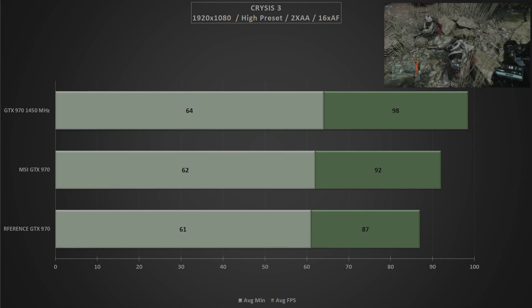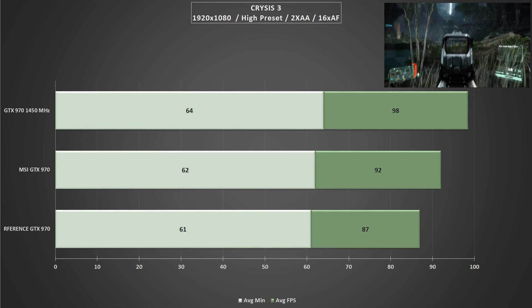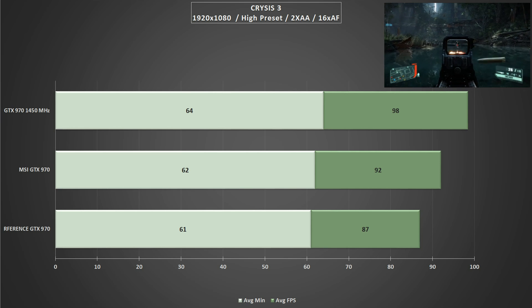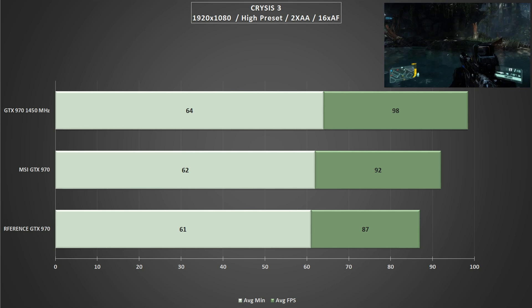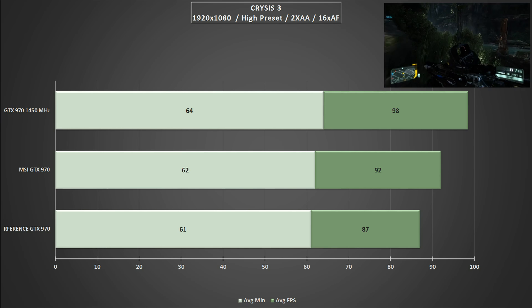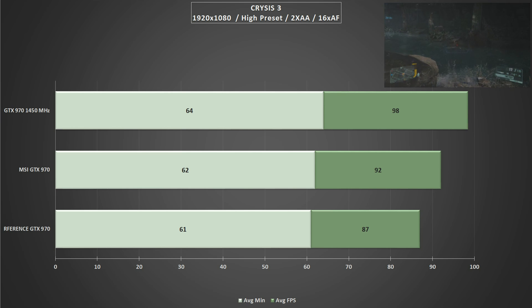In Crysis 3, we're getting 98 FPS on average, which is frankly excellent. The increase to the average minimums is slightly less — jumping from 61–62 up to 64 — but it's always great to get a little bit of headroom above 60 FPS when it comes to average minimums.